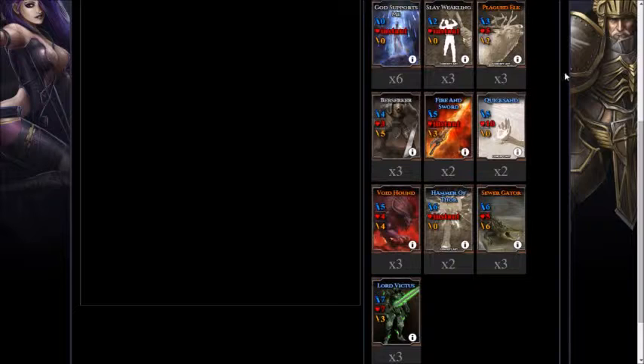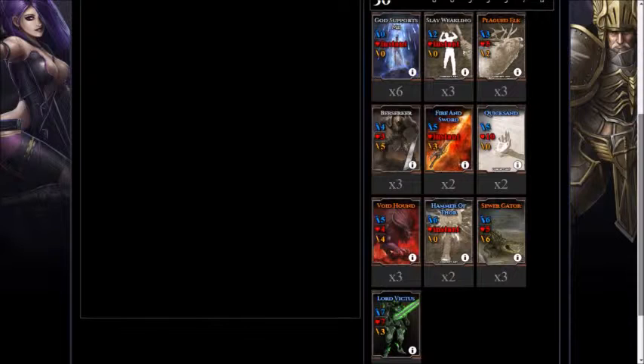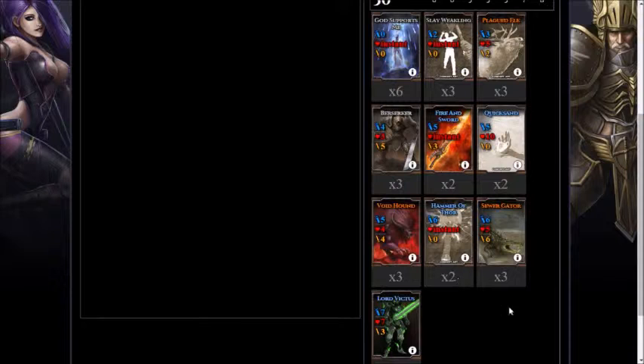So we've got God Supports Me, Slay Weakling, Plagued Elk, Berserker, Fire and Sword, Quicksand, Voidhound, Hammer of Thor, Sewer Gator and Lord Victus. This deck is looking at using Fire and Sword, Slay Weakling and Hammer of Thor to control the board and prevent the enemy from getting big creatures out. Meanwhile, using Lord Victus to cycle our spells and also our Sewer Gators to deal major damage to the opposition.